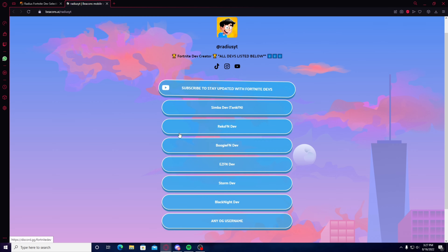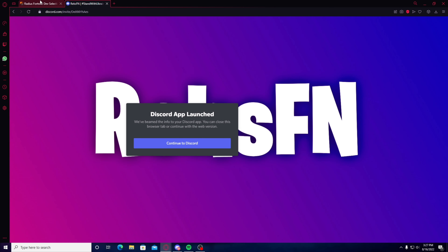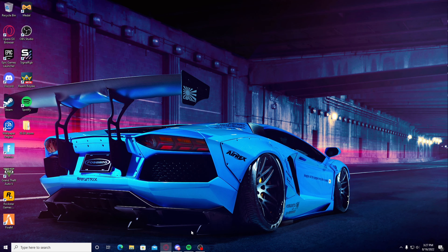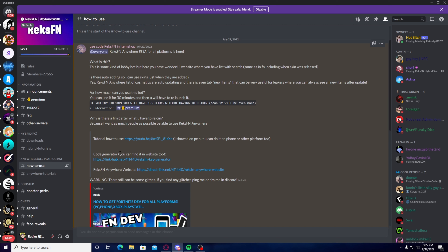It's going to open up a link. If you guys are confused about this specific tutorial on how to get Renegade Raider, you want to go on RexFN, close out all of these, and it's going to take you to the RexFN Discord server. Once you're there, go to the 'Anywhere All Platforms How to Use' channel, then go to the Code Generator.